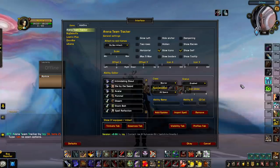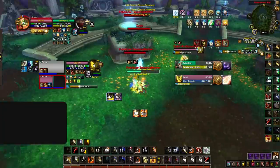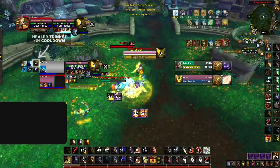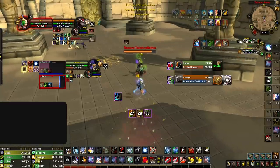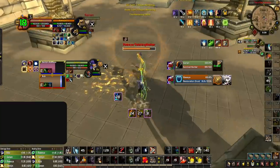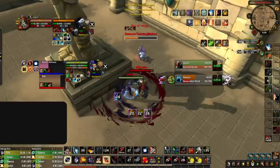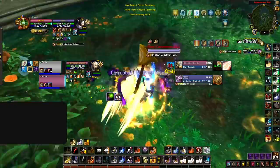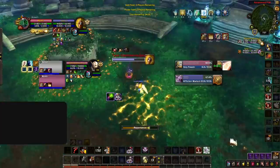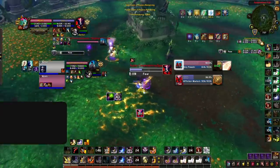First we have Arena Team Tracker, which is especially useful for those who play without voice comms, usually in twos. It acts similarly to OmniBar except instead of showing the cooldowns of the opposing team's spells, it shows some of your team's most important cooldowns. Use cases include knowing when your healer's trinket is on cooldown, helping you decide how to react when your healer is in crowd control, and knowing when personal defensive cooldowns are available — for example, whether your holy paladin's Divine Shield is up. It also helps track teammates' crowd control for setting up CC chains.